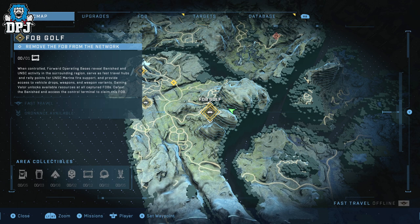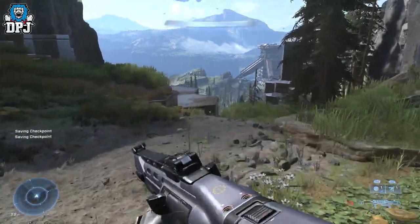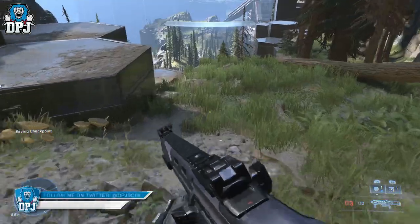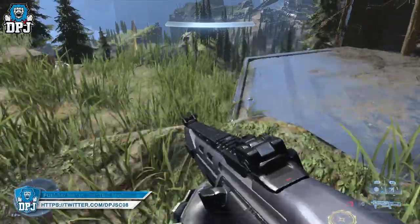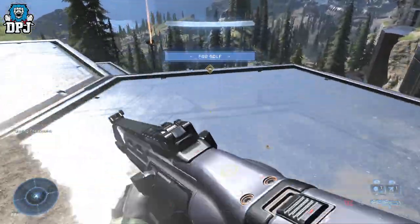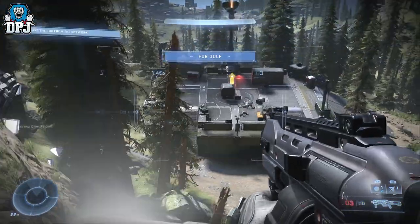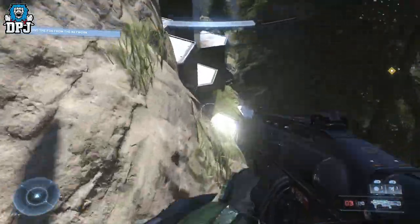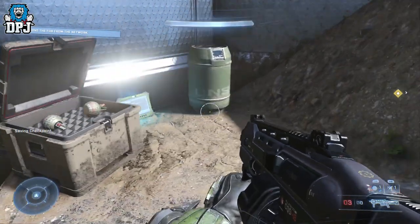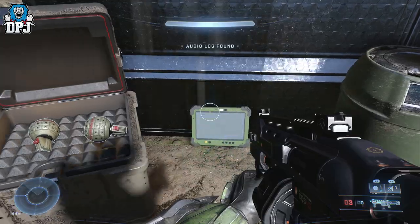So Fab Golf — we come to this part just after the Post Remonious mission. Once you do that mission you come here and land roughly in this spot. There are two audio logs within this area. If you've got your headset loud enough you'll hear these from quite a distance away. This area does have enemies, which I've cleared out, and the first one is literally right there.